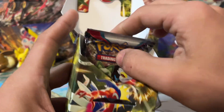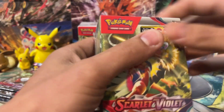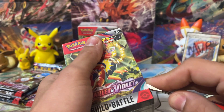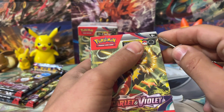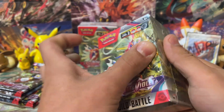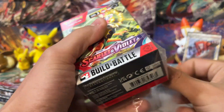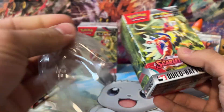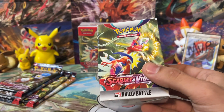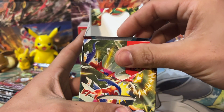We'll set that off to the side, get these packs out, and open all of these first to see what all our promos are before we dig into the packs. If you guys get the Build and Battle kits for Paldea Evolved, it'll have a Paldea Evolved stamp; if you get ones for Chilling Reign, it'll have a Chilling Reign stamp — so on and so forth. These are really cool products. I think everyone should try and get at least one or two of these, just because the promos themselves are worth it even if you don't get great pulls from the packs.